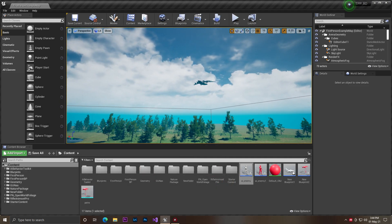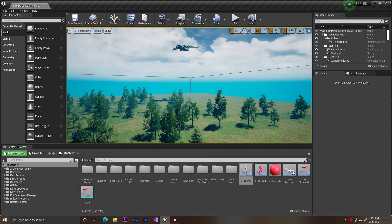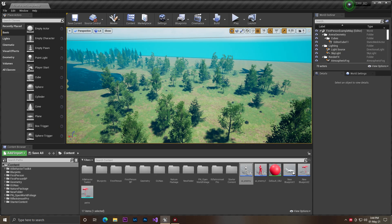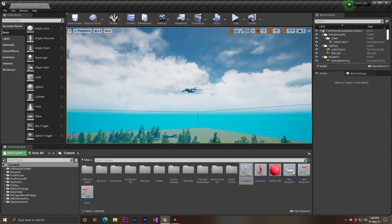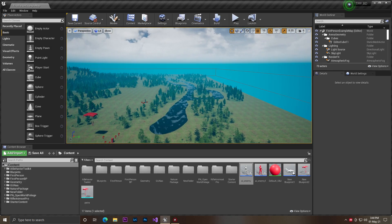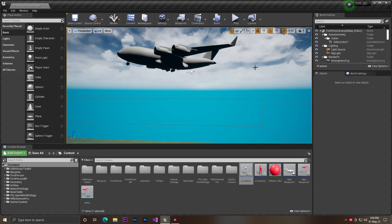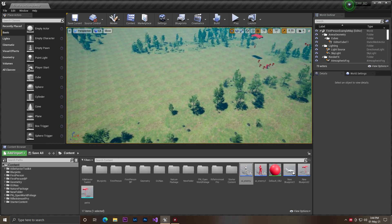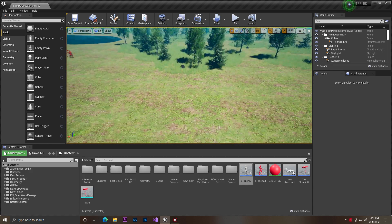Hey guys, welcome back. I'm Wronglawitee and in this video I will show you how you can simply make PUBG-style AI jumping or spawning. Basically, in PUBG a plane comes and spawns some AI characters that come to the ground and start fighting.